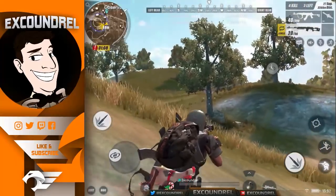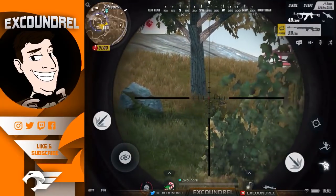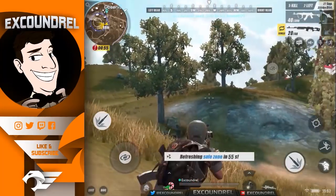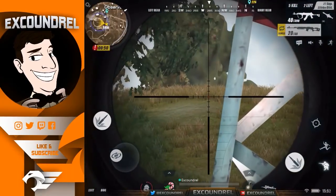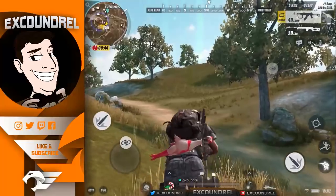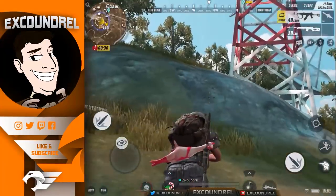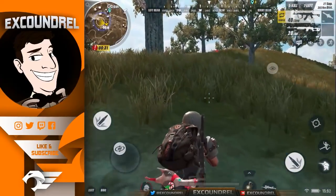Rules of Survival is very much about positioning. It's not quite as mechanically intensive as PUBG on PC because it's on a touchscreen, which means catching someone out of position will typically get you the kill as long as your aim is decent. Taking it slow gives you the best time to assess the circle, assess your positioning, and sneak up on someone. Take the game slow.